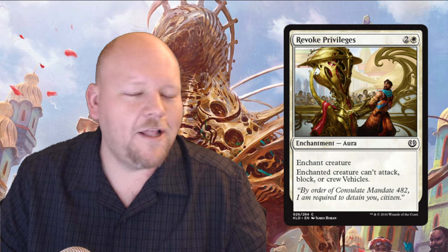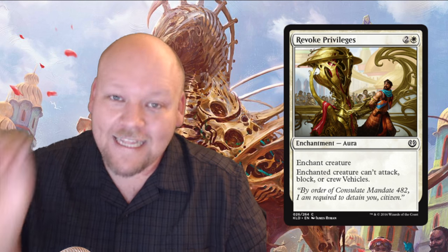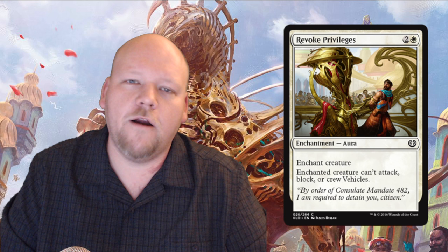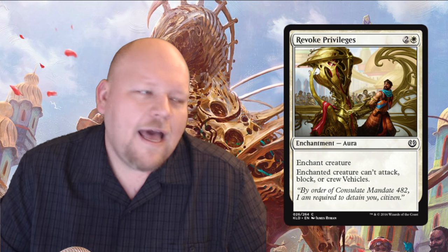Revoke Privileges is a white and two generic mana common enchantment aura: the enchanted creature can't attack, block, or crew vehicles. Love the flavor on this one — you got your license revoked. This is a Pacifism variant, and Pacifism variants are always playable in limited, always early-pickable, and you'll play every copy you can find. The crew restriction is great flavor. It's basically Pacifism number 497, and that's totally fine.